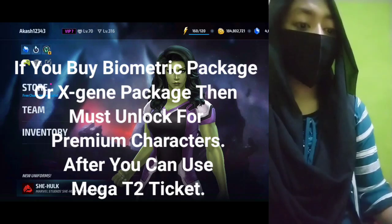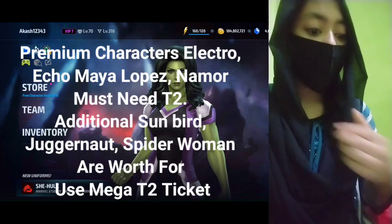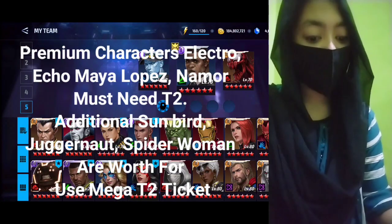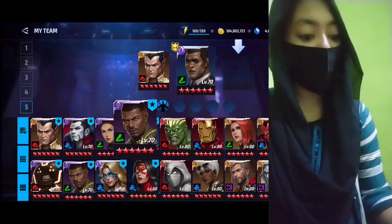If you buy a biometric package or an Odin package, then you must unlock the premium characters first, and after that you can use the Mega T2 Ticket. Premium characters Electro, Echo (Maya Lopez), and Namor must need T2. Additionally, Sunbird, Juggernaut, and Spider-Woman are also worth using the Mega T2 Ticket on.